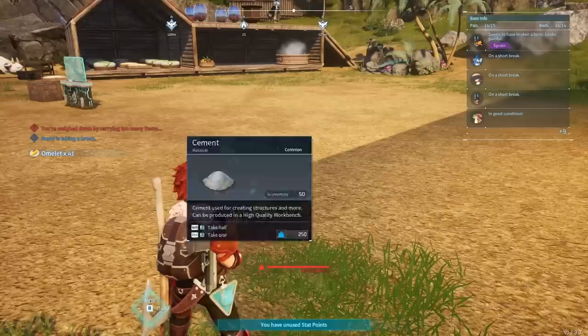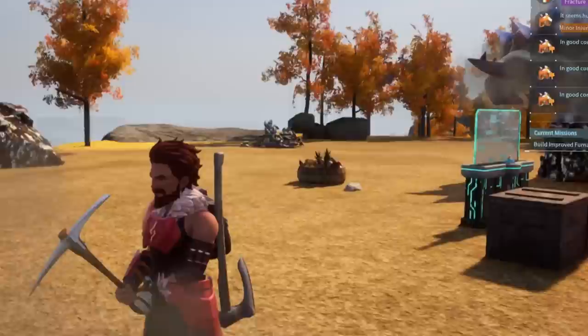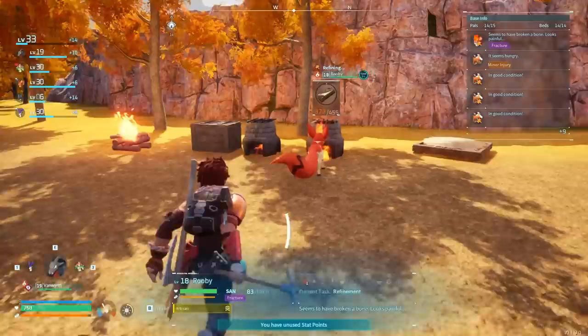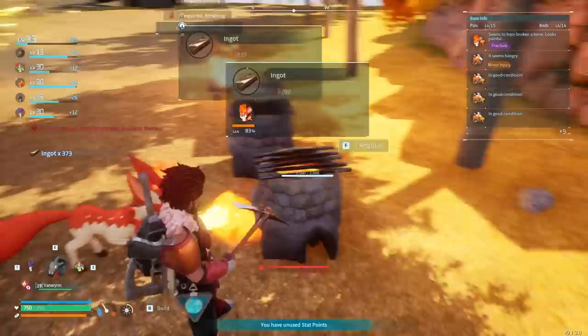We also made that iron base in the last video. I kind of want to see how this place is going. I have upgraded it slightly - put a few extra of these dinos in it. They just rip everything apart and they're really loud and annoying, but it's definitely got a lot of iron we're collecting. This little fella has made me 373 ingots. That's going to make it way too heavy for me to walk.